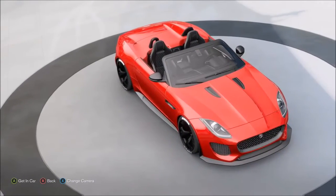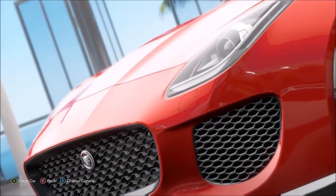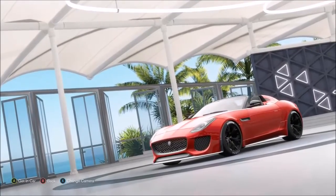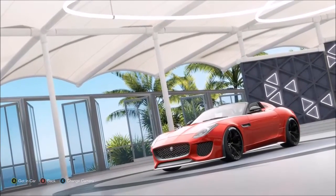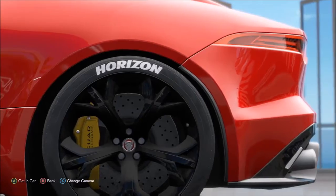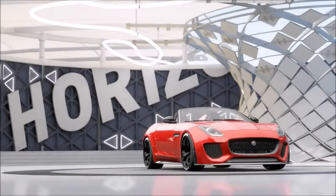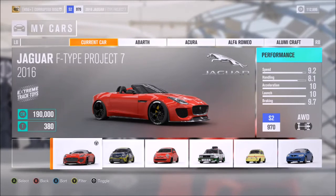It's a gorgeous looking car, as far as I'm concerned. It has that speedster style that some of the old models like the D-Type had, especially with that buttress behind the driver's seat. I love any car with buttresses behind the seats — stuff like the Mercedes CLK GTR Roadster. And the new Pagani Huayra Roadster also has that.